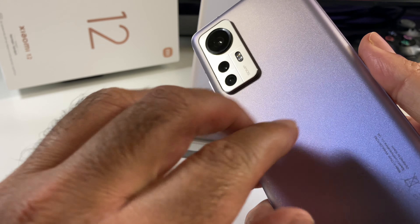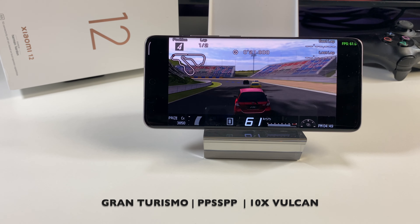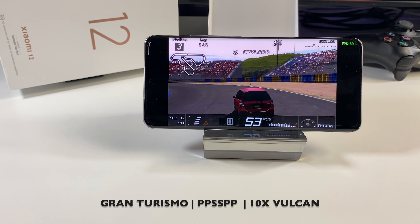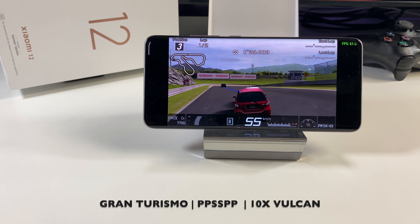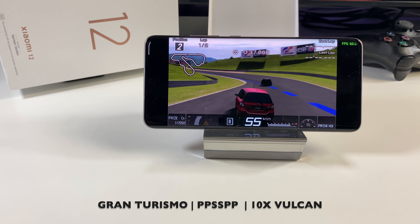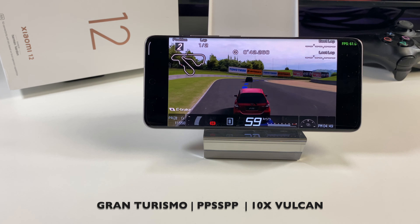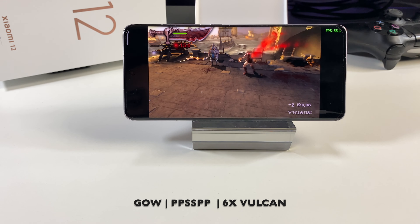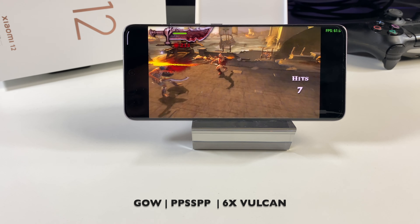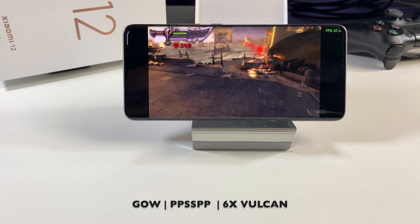Emulation is going to get your system heated, but we're not going to stop — we're going to keep going and see what this system can handle. Next up we are playing Gran Turismo at 10x resolution, PPSSPP Vulkan backend, and the game looks incredible upscaled to 10x. The next game is God of War: Chains of Olympus — the game plays best at 6x resolution Vulkan backend, as it's quite graphically demanding. Above 6x resolution you may experience some stuttering, so 6x seems to be the sweet point. The frame rate is a pretty solid steady 60 frames per second.